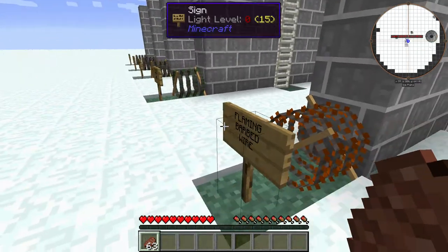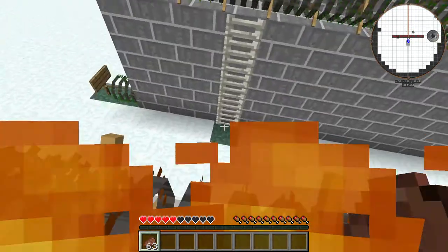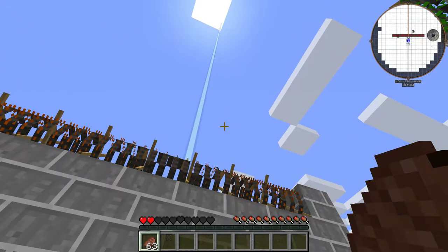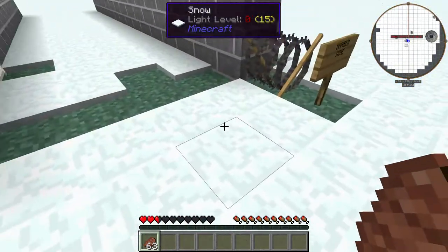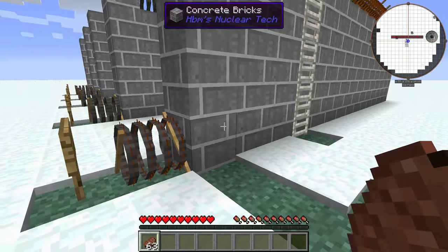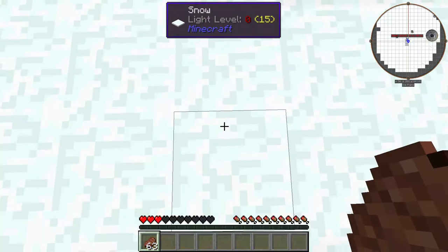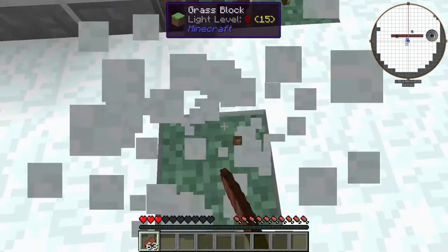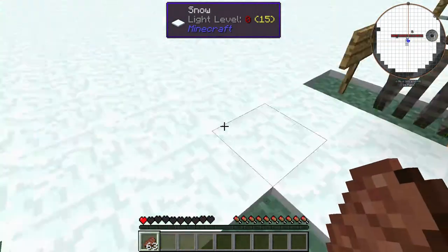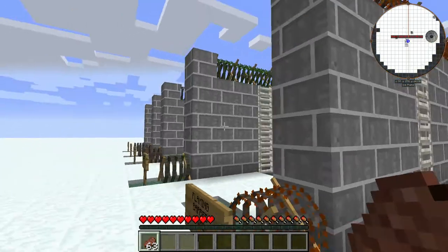Alright, we're going to try the flaming barbed wire now — see what this one does. It's going to set me on fire, I know that much. That's practically lava. But as soon as you get out of it, it seems to stop burning you. Pretty much as soon as you get out of it, it stops hurting you. Pretty nice.